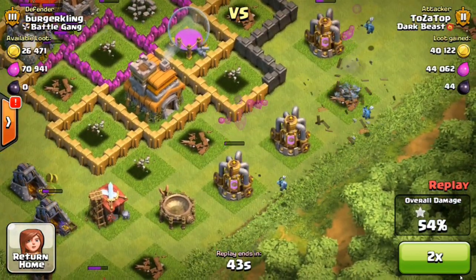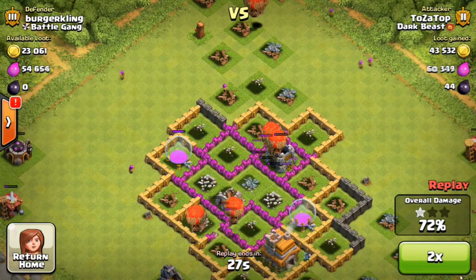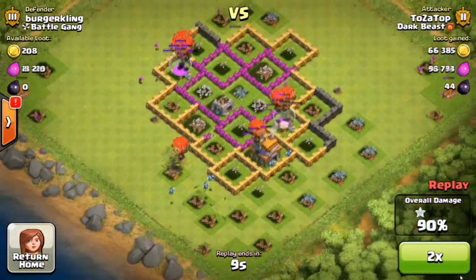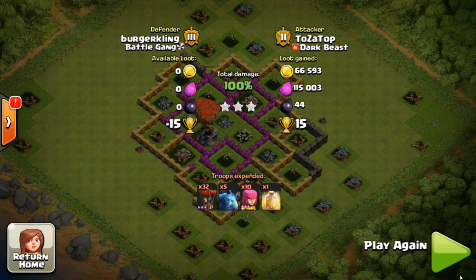I was already in control but I didn't want to lose because of the time limit, so I spawned a few minions and archers here and there to speed up the destruction. Overall I got over 100,000 elixir, some gold coins, some dark elixir, and on top of that 15 trophies — a really quick, clean battle using just one healing spell.